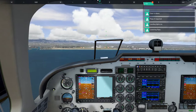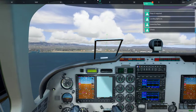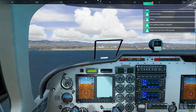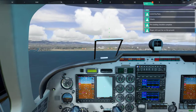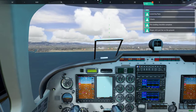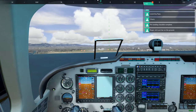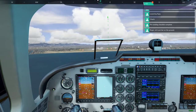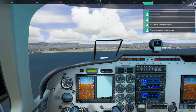Lowering flaps. All right, there's lights — there we go. Roger, let's put her on the ground. We'll be on the ground one way or another. How's the speed look? I'll hold it right there for now.